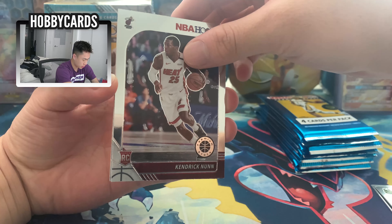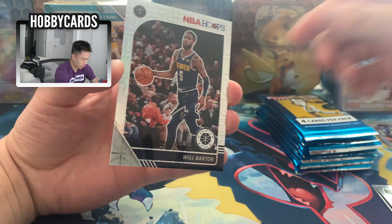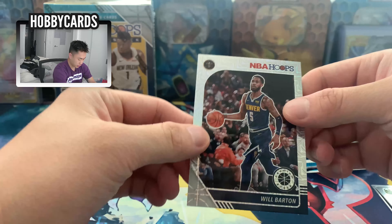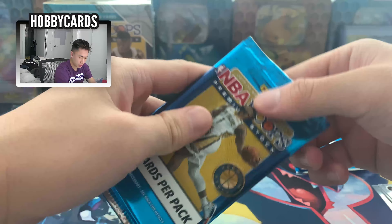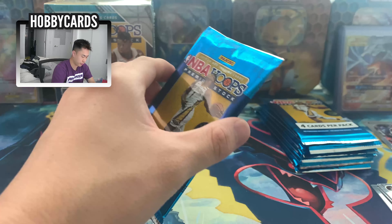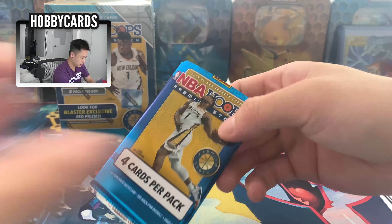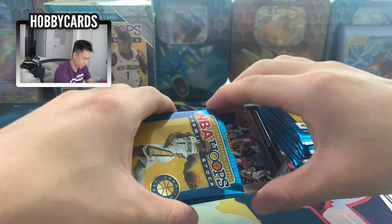These are crisp! We got Nicholas Batum, Ilia Sova — I don't even know if he's playing — a Kendrick Nunn rookie card, put that to the side, and Will Barton. So there's four cards. Take a look at the back, these are pretty nice. I don't think we got anything too special in that first pack.